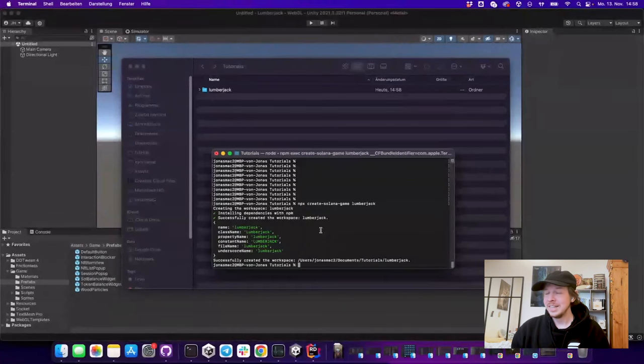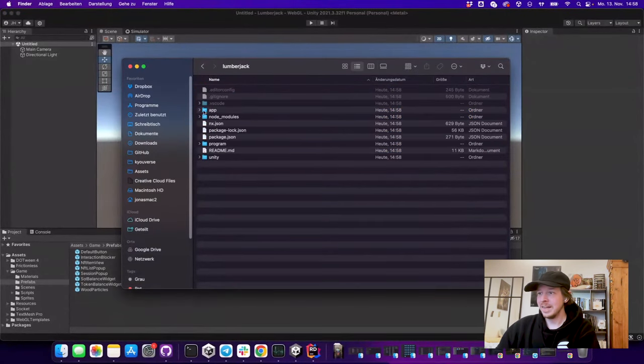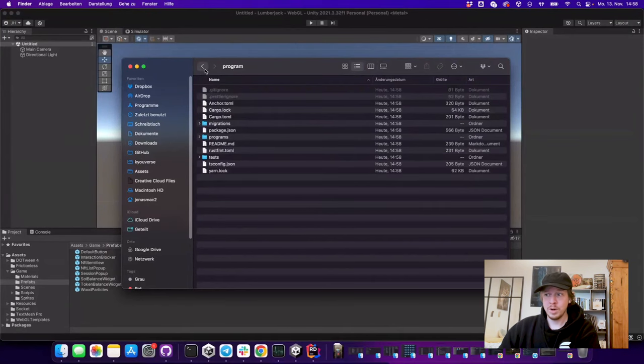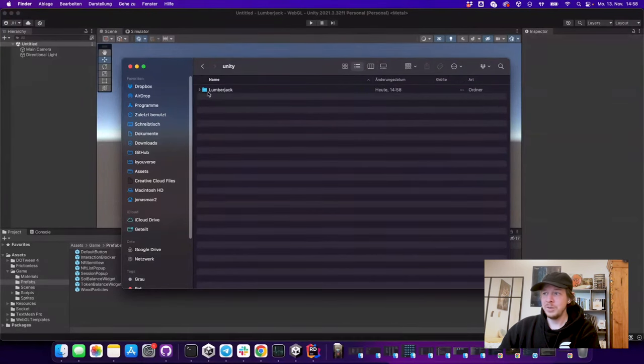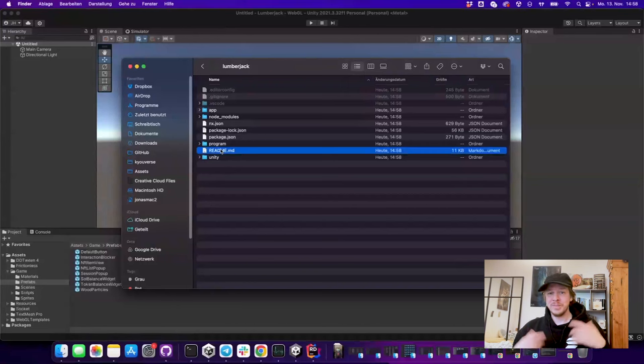So it creates this folder here and we have the JavaScript client in the app folder, the anchor program in the program folder, and the Unity client in the Unity folder. It also comes with a readme which explains everything in detail if you want to follow along.